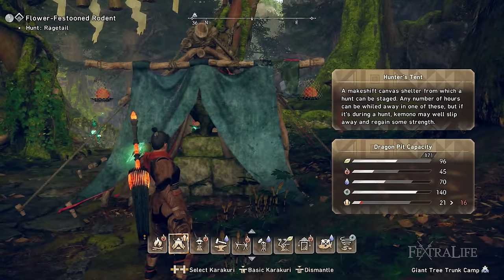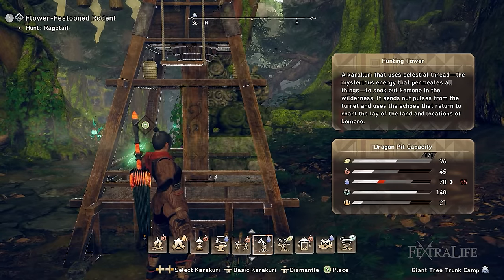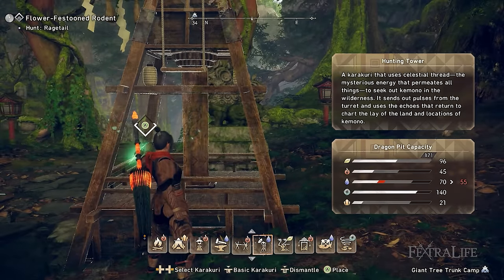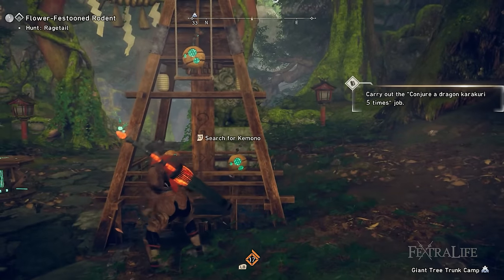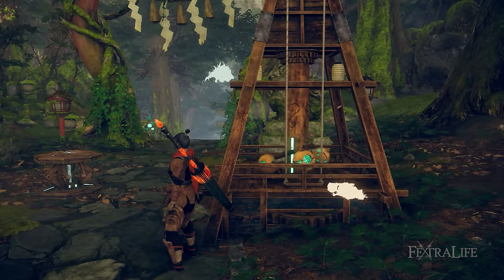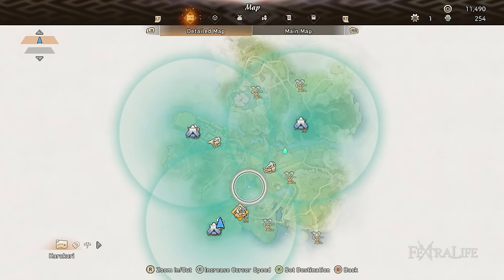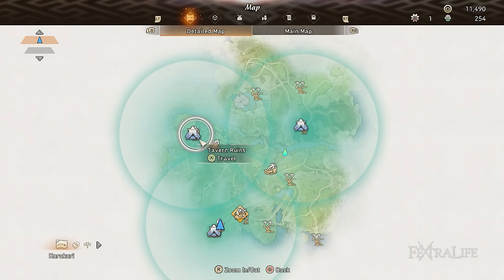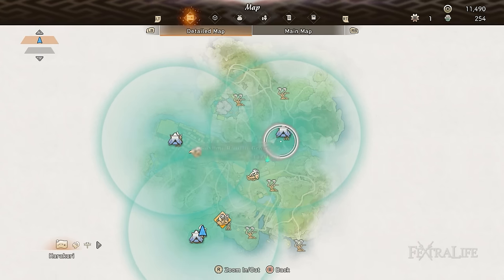The last essential structure to create are hunting towers. Hunting towers will quickly locate all giant kimono in the vicinity, and their silhouettes will even be highlighted, providing insight as to which monster is in what direction. This is useful for farming specific kimono. Just like camps, make a lot of these so that you don't spend a lot of time tracking down your prey and can spend more time in combat fighting them.